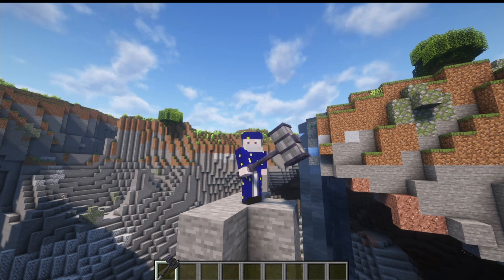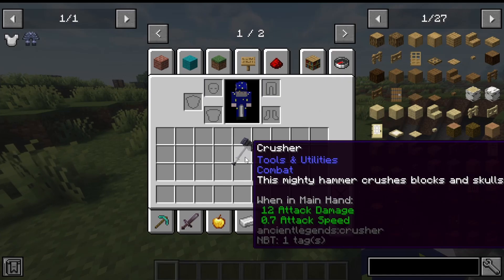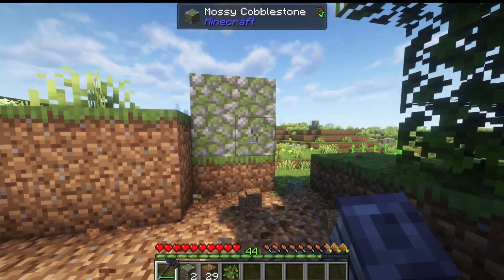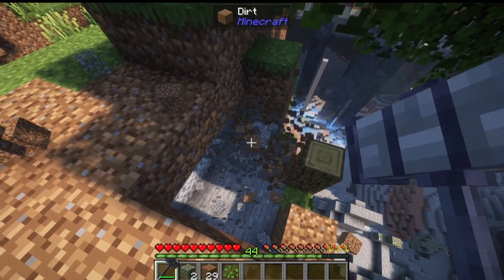Our next weapon is the Crusher — a very powerful weapon. You make it with two sticks, two iron blocks, and a Totem of Might. It does 12 attack damage and has 0.7 attack speed, so it's slow but powerful. It also acts as an all-in-one tool: it can quickly break dirt, stone, and wood, and when it does, it breaks in a big area around the target. This item will be great for strip mining.